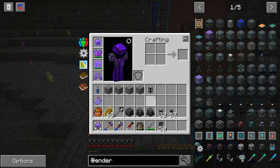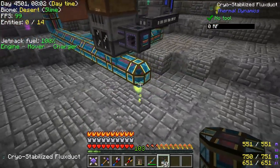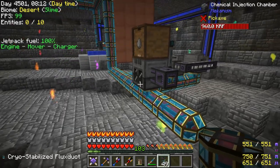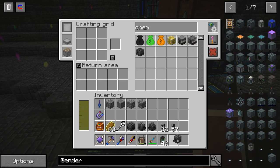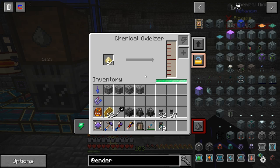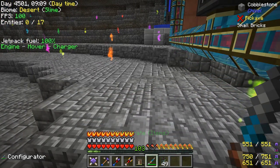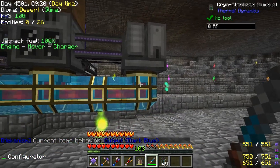Now we want to output that sulfur dust into a chemical oxidizer. It's kind of a cool looking machine with a little split in there. It's going to take the sulfur dust and turn it into sulfur dioxide — turn it back into a liquid form, sulfur dioxide. Output is good.